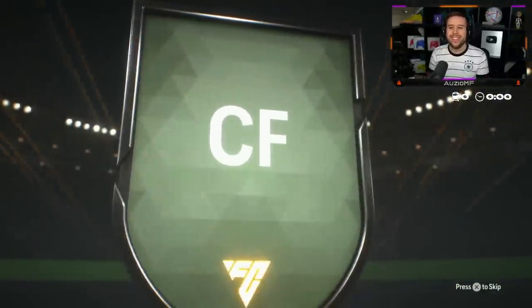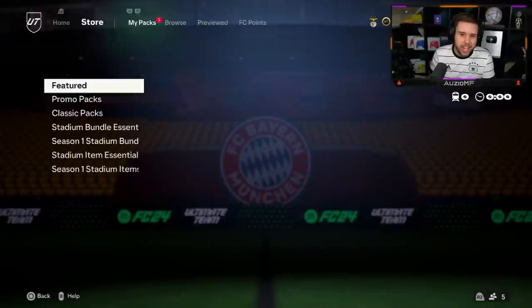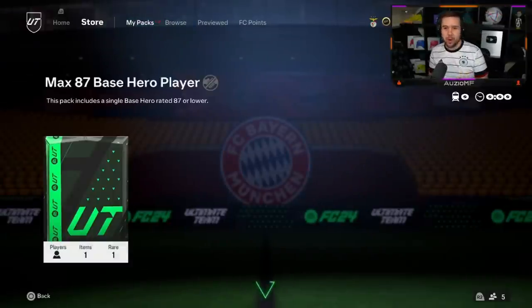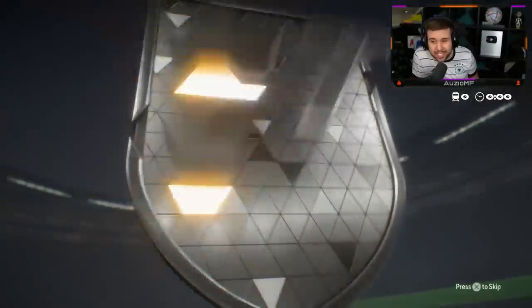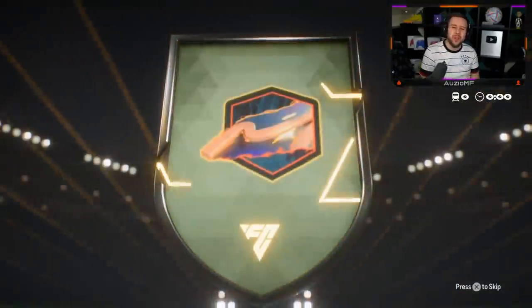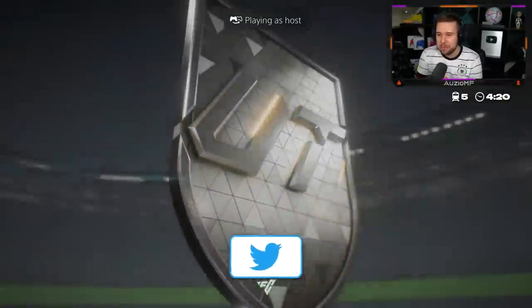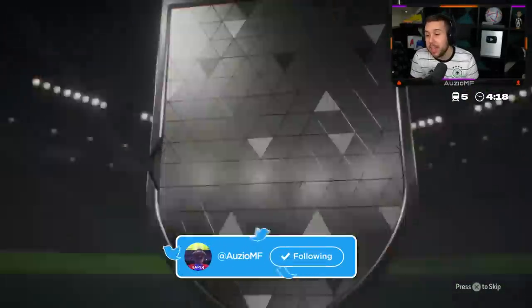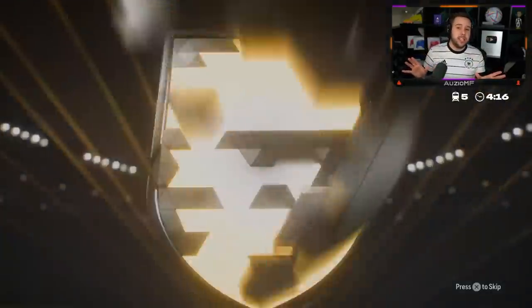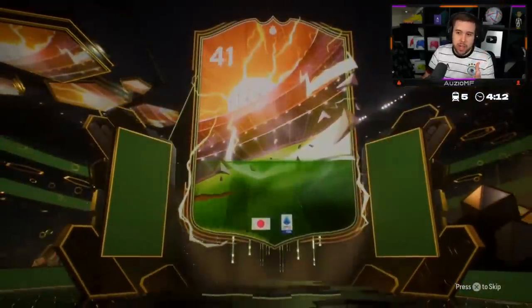Left mid, center forward — if that was Beasley that would be nice. Donovan, he hasn't even got a dynamic image. Apparently I'm feeling Alo Warren, I'm hoping for Alo Warren. Please no, no, no, no — hero pack. Yeah okay, come on.